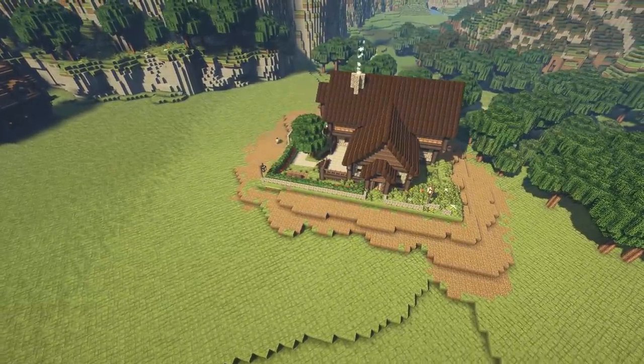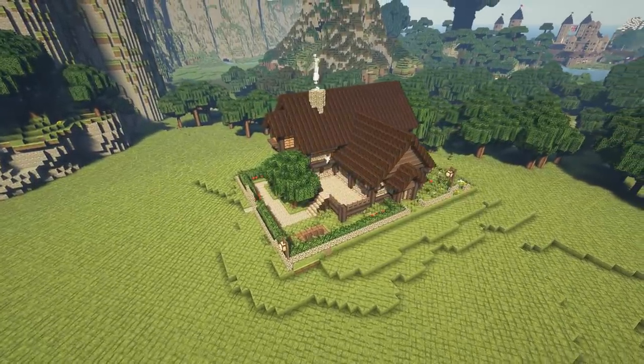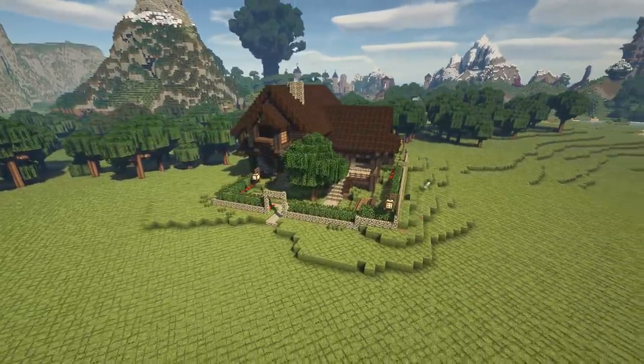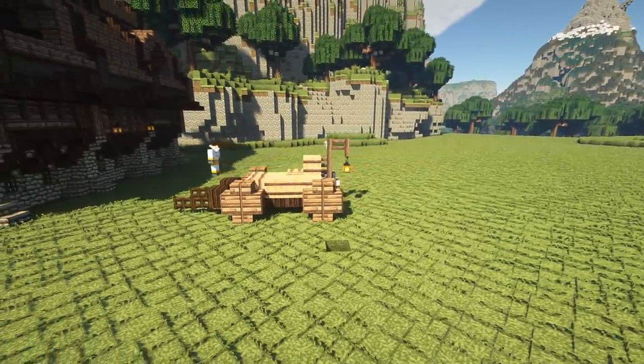It's something you see all the time in games when you go into a house that looks exactly like the house you went into half an hour ago - and the same idea works here as well. Once it was pasted, making it fit was pretty easy, just adding some dirt around the edges to make it look like it belongs. And now with two buildings down, it's time to work out what goes between these two.